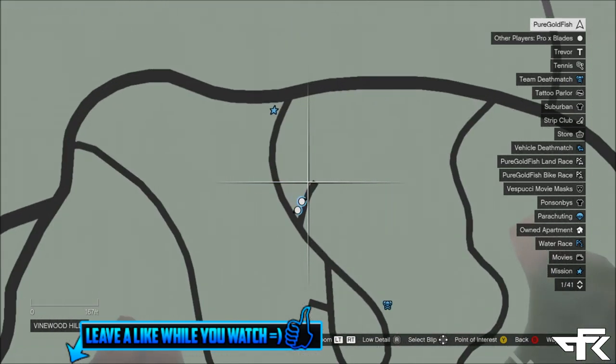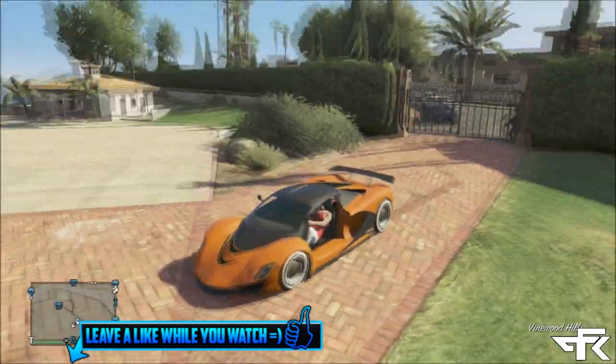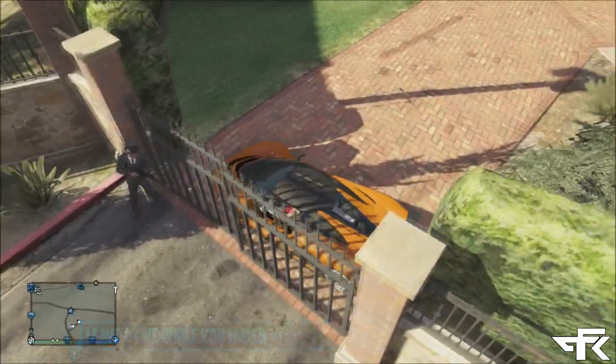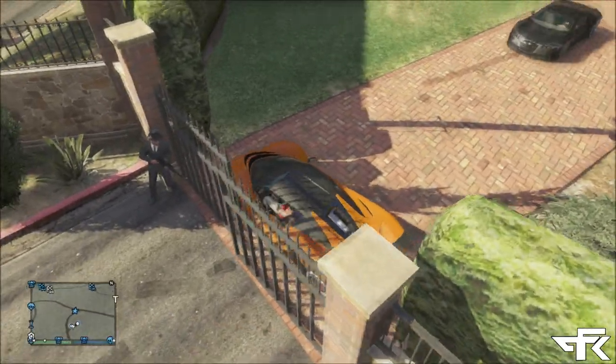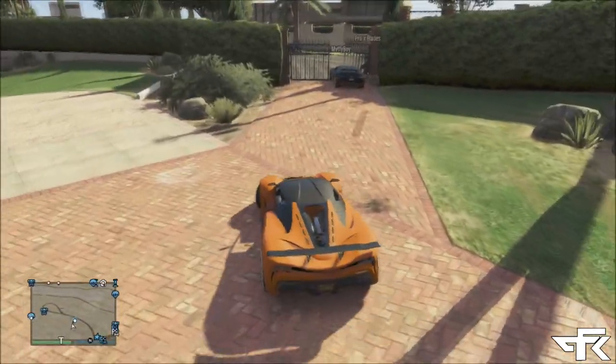All you're going to have to do for this glitch is come to this location on the map. It's like this mansion parking lot, or whatever — the driveway of it — and you should see a fence here. Once you see the fence, you're going to need to get one other friend to help you out, and all he has to do is sit on that little brick pole as you can see there.